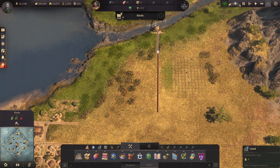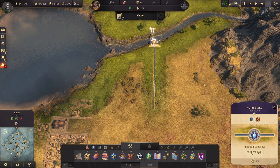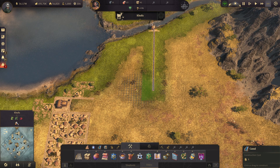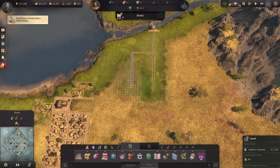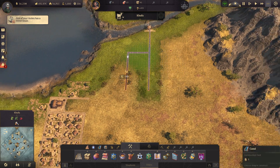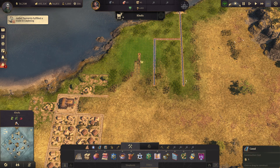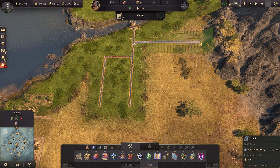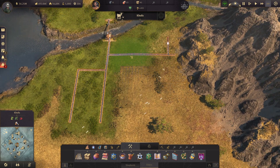We'll build out to here. I think I do have a company-wide bonus of irrigation capacity — plus 15 — and that is from the Ambesan quest line. So I want to bring it this way. I'm trying to see the very edge of the green here, which is the fertile area, so I want to make sure I'm getting the most out of it. I can build bridges across the canal too, so it's really not that big of a deal.